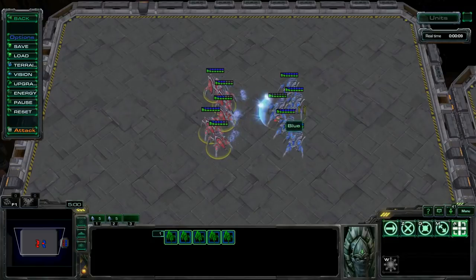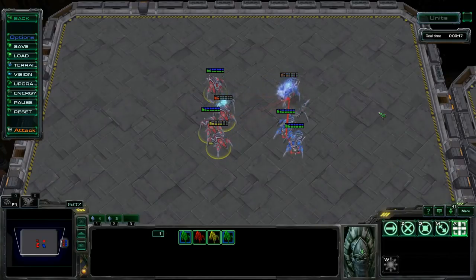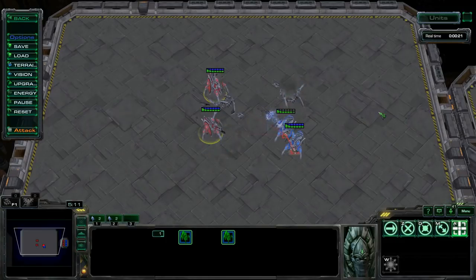To focus fire, first ensure that all of your units are in range of the targets, and then with them all selected, attack the target. You can also shift-Q focus fire, but be warned that if the opponent does any pullback micro, this can backfire.